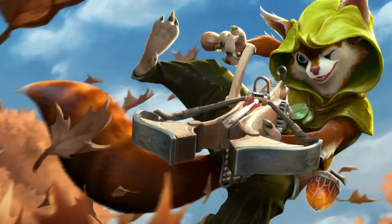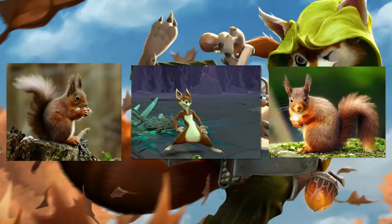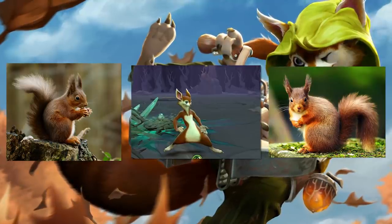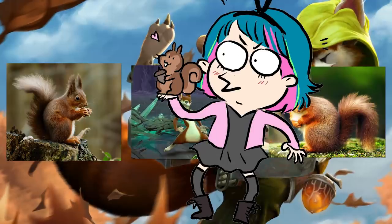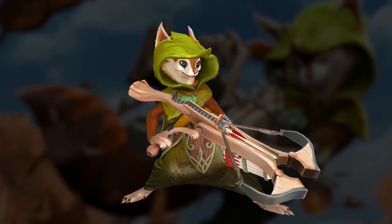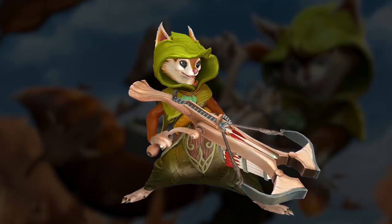Visually, Hoodwink is likely based on a northern red squirrel, as characterized by her distinct pointed ears, deep orange fur, and white underbelly — information provided by the narrator's girlfriend, who really likes squirrels. She wears a hooded olive drab cloak, reminiscent of the Robin Hood motif she plays into, as well as matching parachute pants.